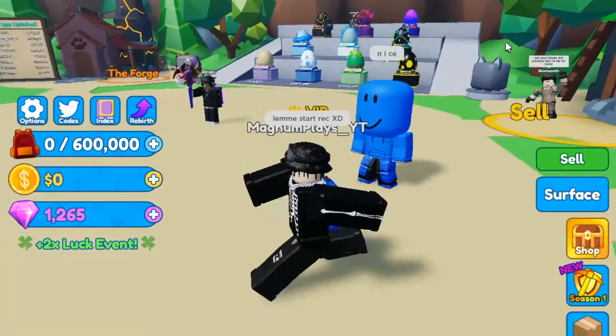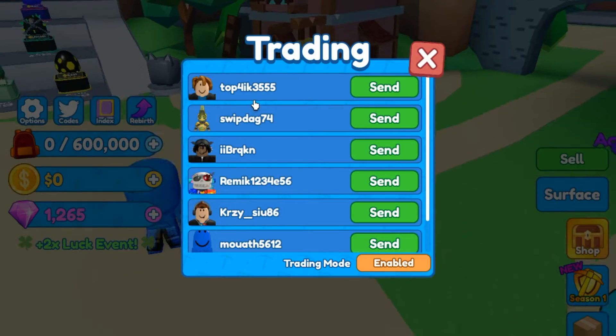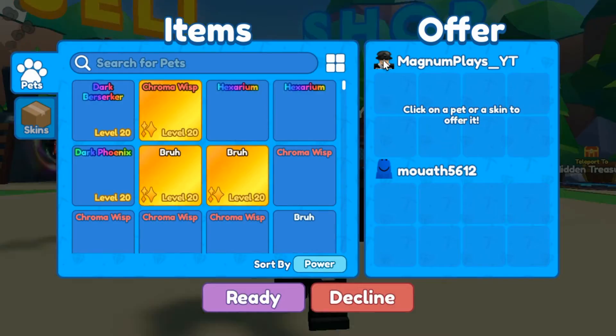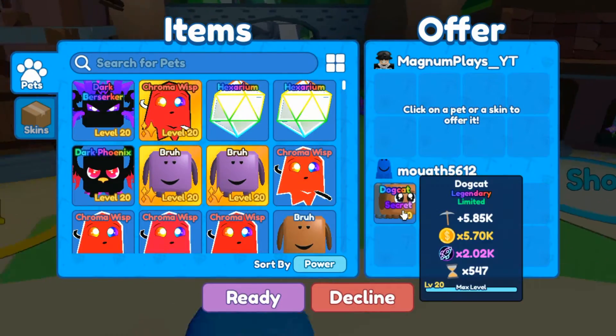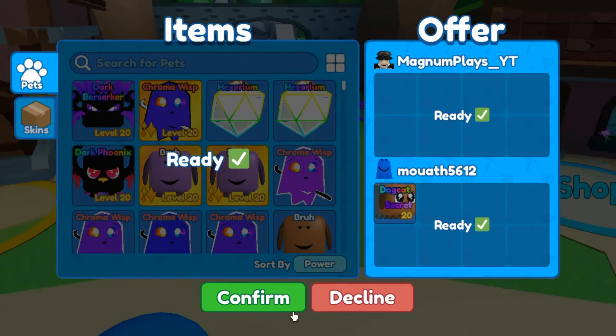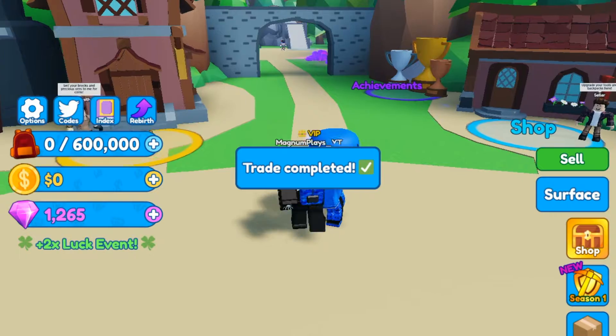Yo what's good guys, welcome back to another video. Today we're back in Mining Simulator and we're gonna showcase a secret pet - a dog cat. I don't know how this guy got it, but he has it - 5k damage. All right, I'm gonna take that. Easy confirm, easy scam, let's go.